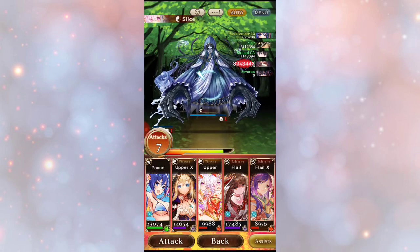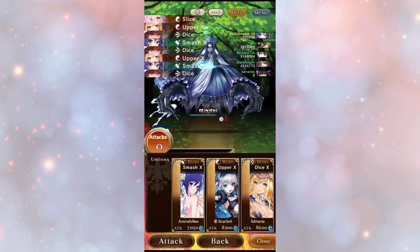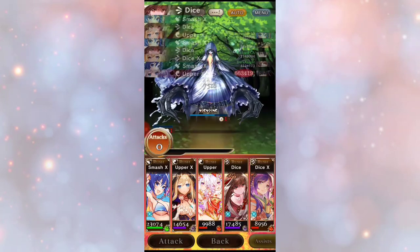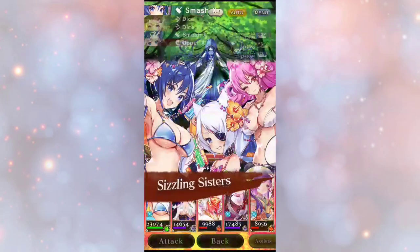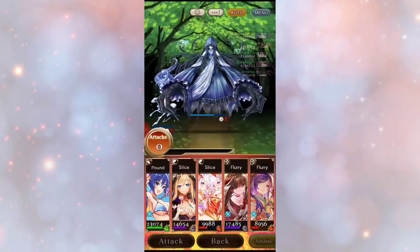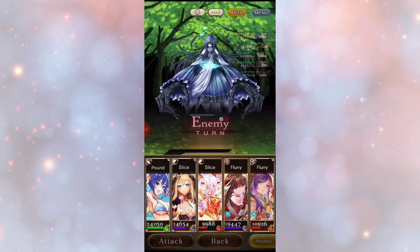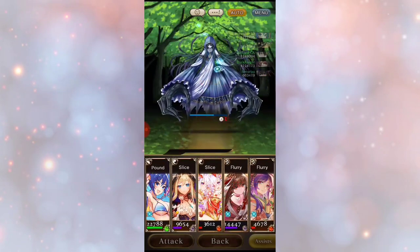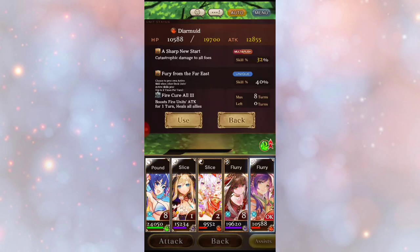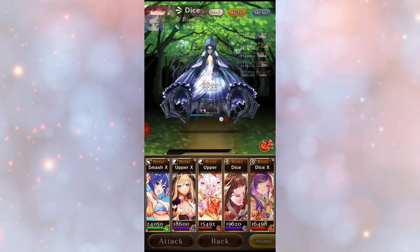Alright, this is our burst — slice, upper, die, smash! Let's go with that combo. I'll use our assists. What sucks sometimes is their abilities do not trigger — nothing. That's very frustrating. Okay, now I know I've made it far enough to use my abilities. There go some fireworks!